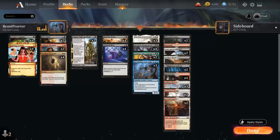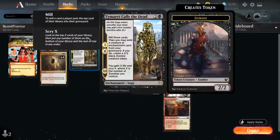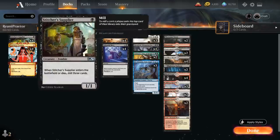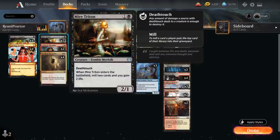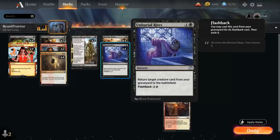Of course we need to reanimate our creatures somehow, and that's where Blood for Bones and Unburial Rites come in handy. Blood for Bones is a 4-mana sorcery where as an additional cost we need to sacrifice a creature, so we still need our Mare Triton, Supplier, or Zombie token to sacrifice. Then we return a creature card from our graveyard to the battlefield, and another creature card from our graveyard to our hand. We also have the full playset of Unburial Rites, the 5-mana sorcery that can be flashed back out of the graveyard for 3 and a white, so we can often discard it and then cast it out of the graveyard for a discount to return target creature card from our graveyard to the battlefield.